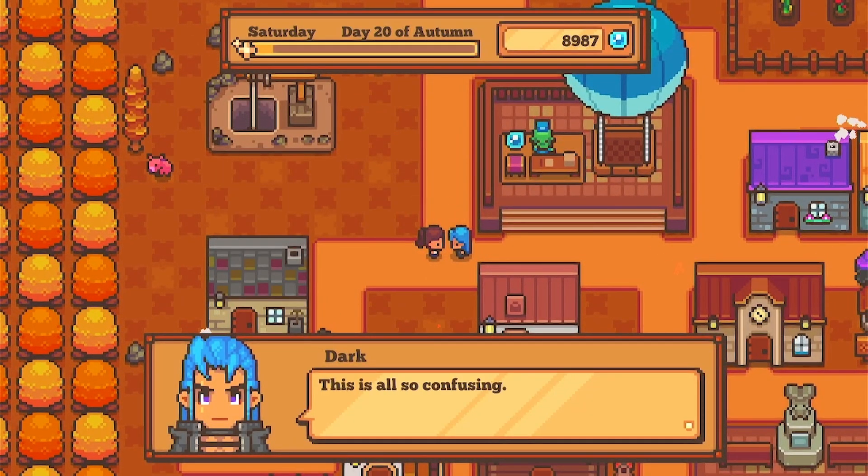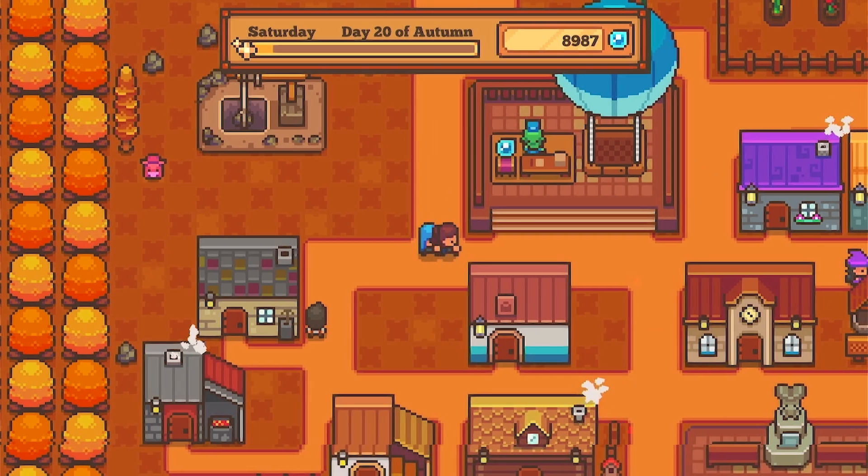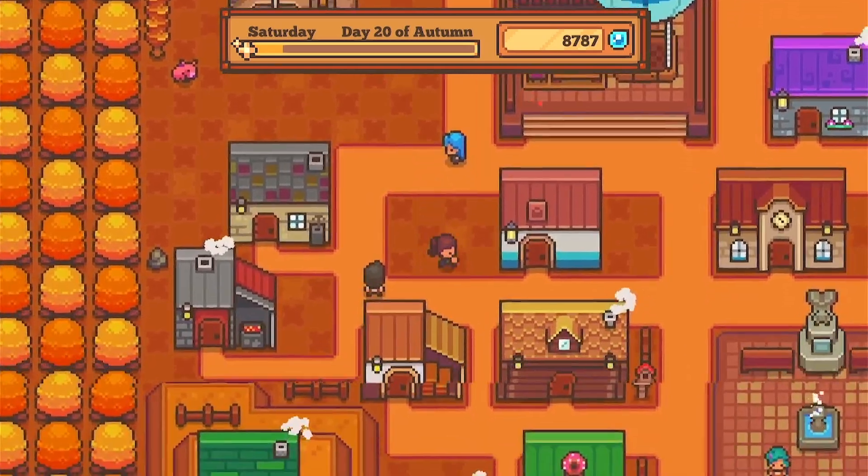Dark showed up in Little Wood — this is confusing. Was I really the dark wizard that everyone keeps talking about? Did I cause all that destruction, did I harm all those people? You're the hero everyone keeps talking about, right? Together maybe we can discover what really happened in our troubled pasts. Interesting.